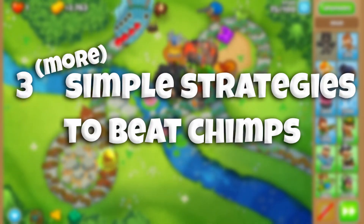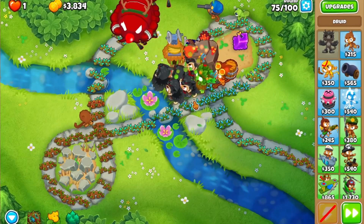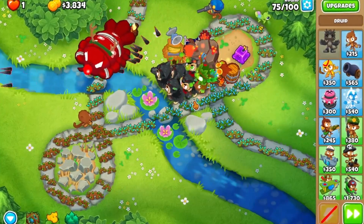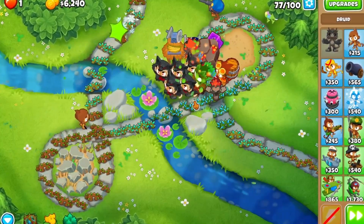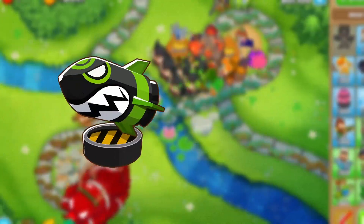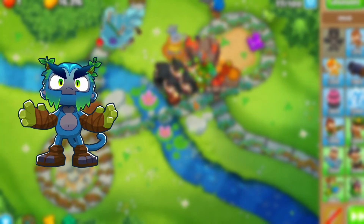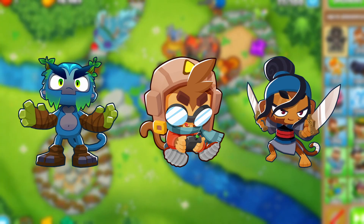Here's three more simple strats to pop bloons to. Strat number one: Spirit of the Forest. Spirit of the Forest is one of the best towers in the game at dealing with dense bloon waves, handling even large rounds like 98. It struggles a little bit against large bloons, so pair it with some strong damage options like mob eliminator and carbide spikes. Spirit pairs well with heroes like Oban, Etienne, and Sauda, either overpowering it or covering its weakness to camo bloons.